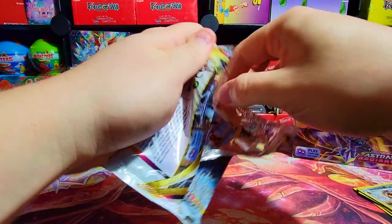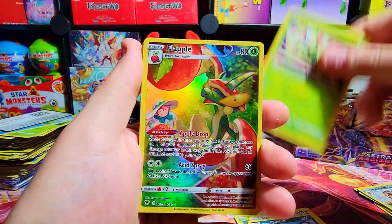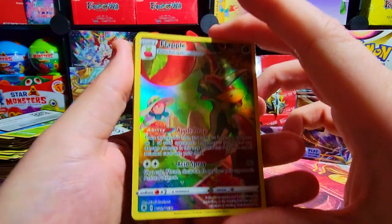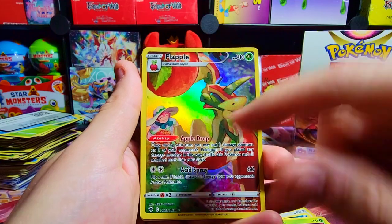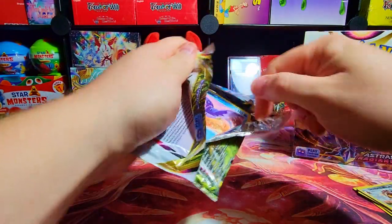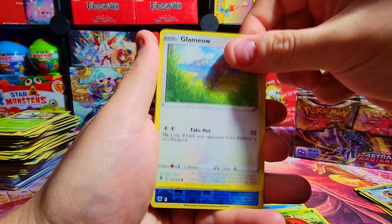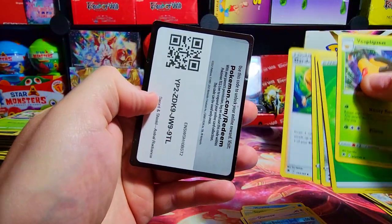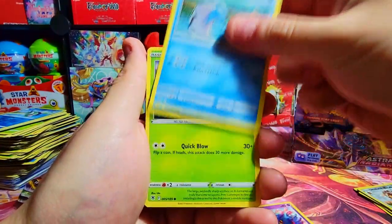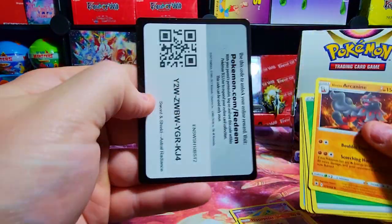Let's keep digging. We got a Hoothoot, Stantler, Qwilfish, Scyther, and a Flapple — one of my least favorite Pokemon for the Trainer Gallery. I despise Flapple from Evolving Skies, I just got so many duds of him. Next: little manta ray on top, Scyther, Basculin, Voltorb, Glammeow, Basculin reverse, and nothing good. Next pack: Eevee, Haircross, Hippopotas in the reverse, and our Canine non-hollow.